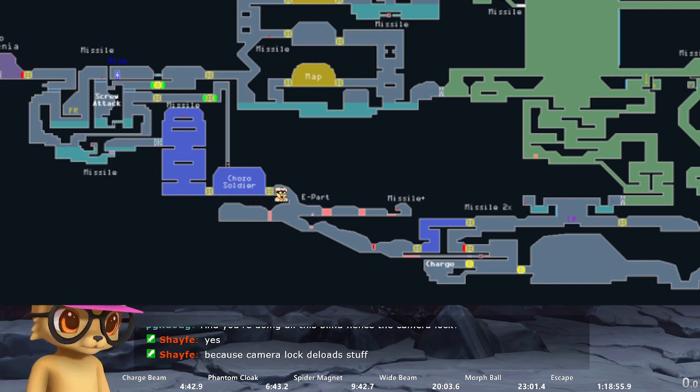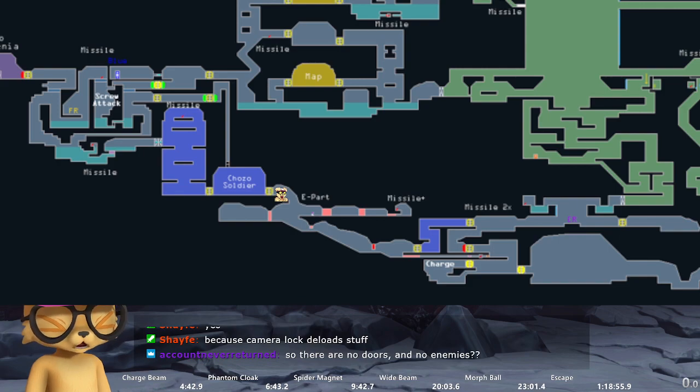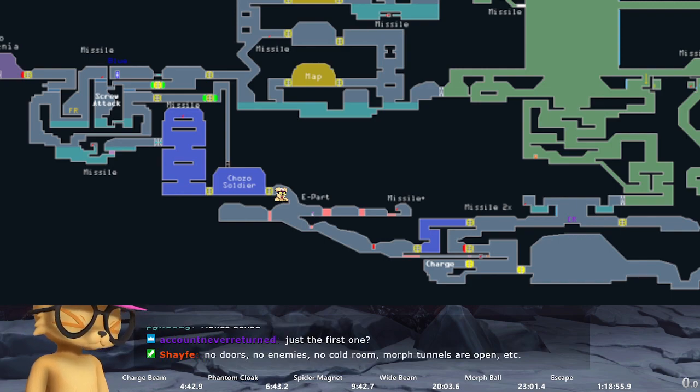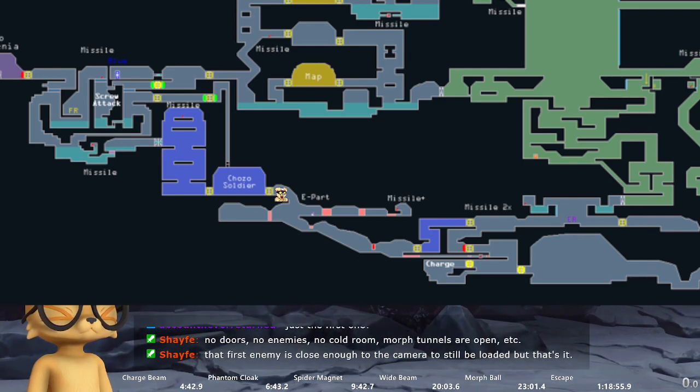I'm back right here. Let's do this all in one go. The inputs are: charge your shine spark, walk a little bit to the right, jump left, flash shift, and spin. After the flash shift it puts you kind of right between where the door is — melee to the right, morph, and shine spark upward. You'll know if you got it because you'll hear yourself go all the way up the tunnel.